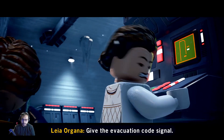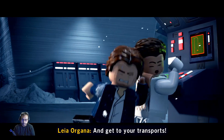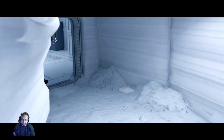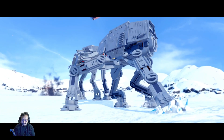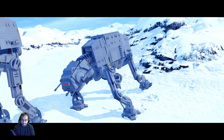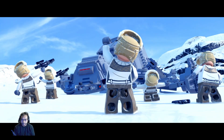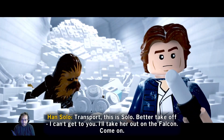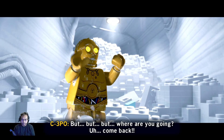In-game: give the evacuation code signal! Come on, that's it — get to your transports! Transport, this is Solo — better take off, I can't get to you. I'll take her out on the Falcon. Come on! Where are you going? Come back!